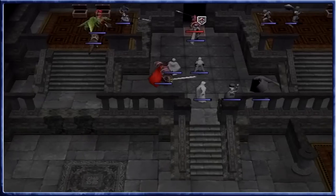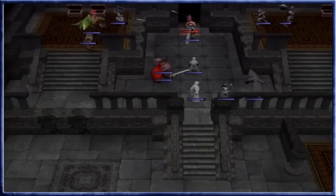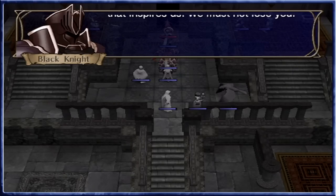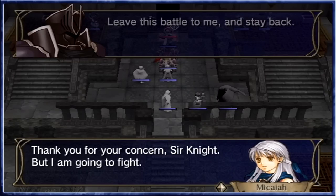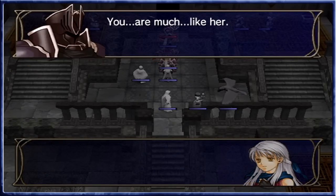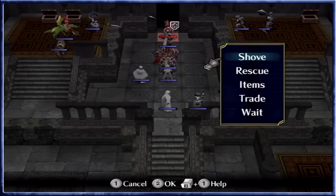Interestingly enough, we can get the Black Knight near us. The Black Knight has a talk prompt with Micaiah. 'Maiden, take no risks upon yourself. You are the heart of this army, the soul that inspires us. We must not lose you. Leave this battle to me and stay back.' 'Thank you for your concerns, Sir Knight, but I am going to fight. You and everyone else are putting your lives on the line. I will not shirk my duty.' 'You are much like her.' 'What?' 'Nothing.' A bit of a weird nothing to give him then.